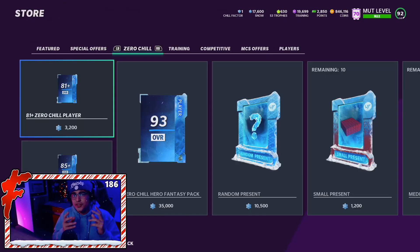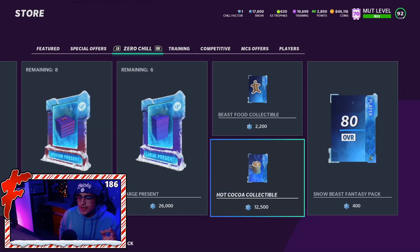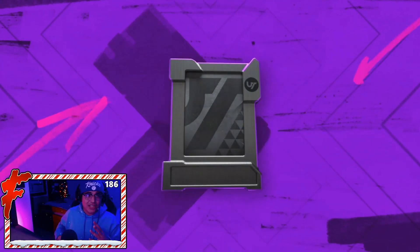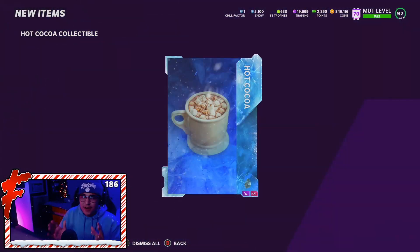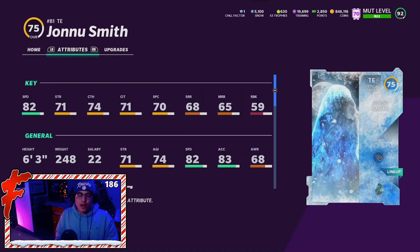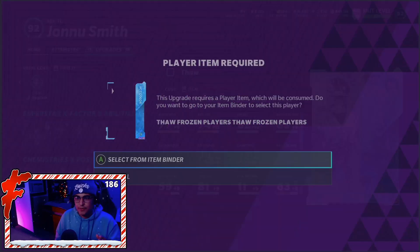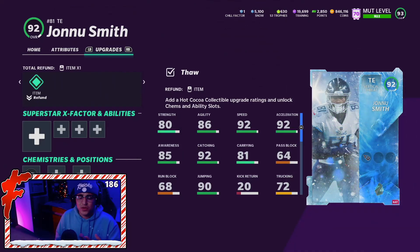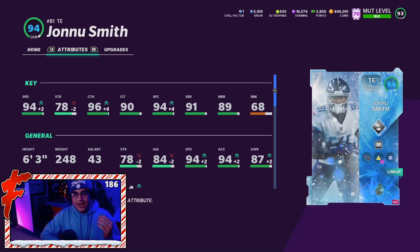Once you buy the 75, go to the store and find the Zero Chill tab. Scroll over and find the Hot Cocoa collectible — it's 12,000 Snow, so it's not cheap. Once you have that collectible, go back to the 75 Jonnu Smith card, head to the upgrade section, click 'Select item from binder,' put the Hot Cocoa in there, and now Jonnu Smith is unfrozen and upgraded to 92 overall.